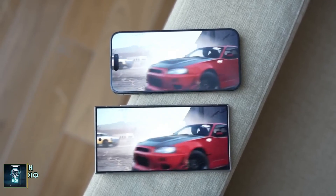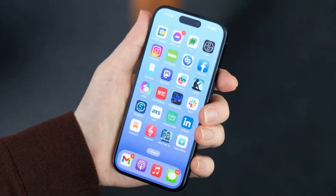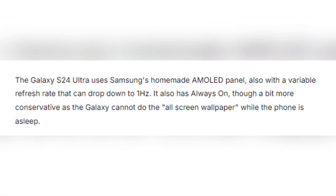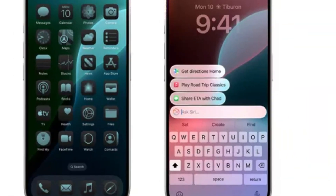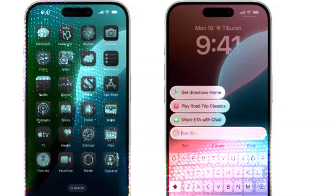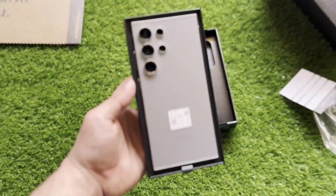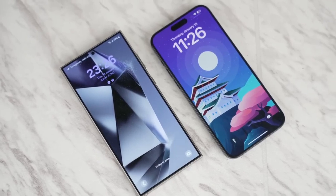Display differences. Both phones boast impressive display technology. The iPhone 16 Pro Max features a 6.9-inch OLED panel with a 120Hz refresh rate and an always-on display that can drop its refresh rate to just 1Hz. Samsung's Galaxy S24 Ultra comes equipped with its signature AMOLED screen, also featuring a 120Hz refresh rate and always-on display. However, Samsung has a slight edge with its anti-reflective coating, which makes the screen much easier to see outdoors — in contrast, the iPhone struggles with reflections in bright sunlight despite its high brightness. Color accuracy differs slightly too, with the iPhone's display leaning towards a yellowish hue while the Galaxy has a bit of a teal tint, though both offer blue light filters and adaptive color calibration.